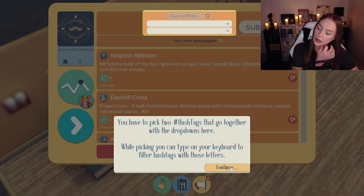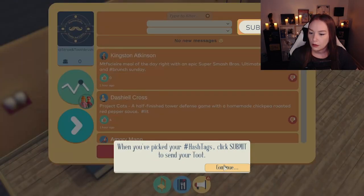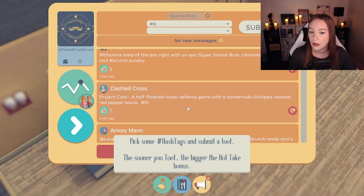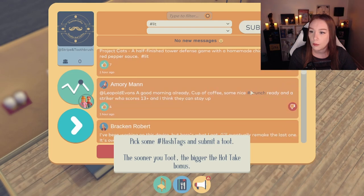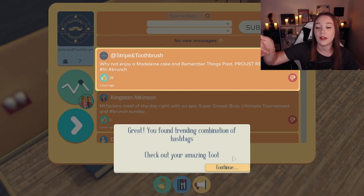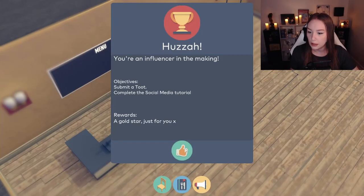You type on your keyboard to filter hashtags with those letters. Also pick the hashtags. Let's see — so definitely lit. Brunch. Found a trending combination of hashtags. That is more likes than I've ever gotten on Twitter — I mean, Tudor. Alright, so we've mastered social media. We've got another gold star.